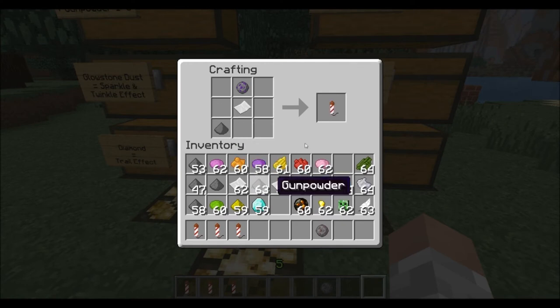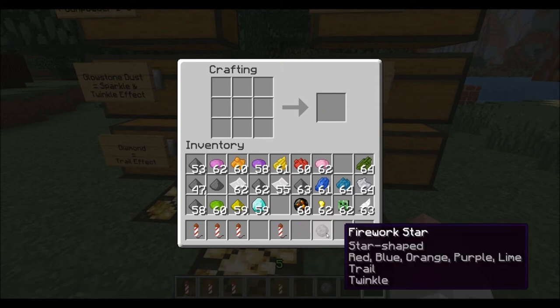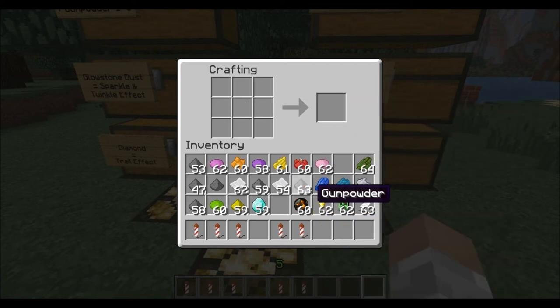Now bring up the paper and choose your gunpowder level. For the large ball explosion we'll use two gunpowders — flight duration of two. For the star-shaped one we'll use three gunpowders — that gives us a flight duration of three.